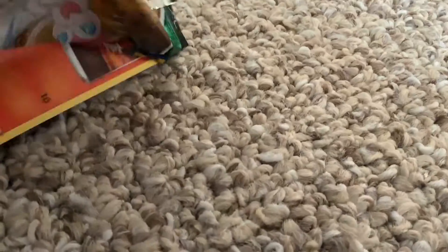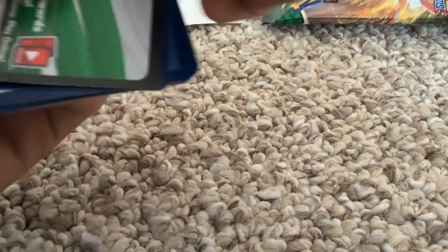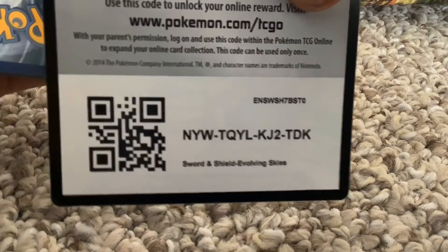All right, here we go. How many is it from the back? Four. So here's another code card. Also, subscribe to EV Trainer Travis. So then we have here another code card.